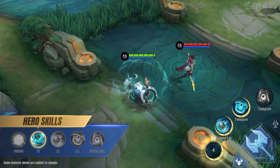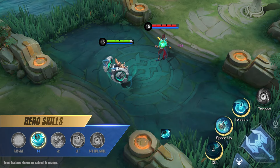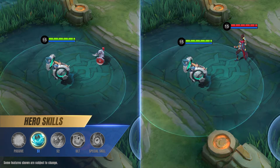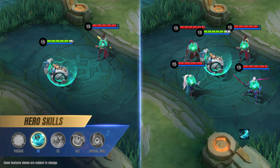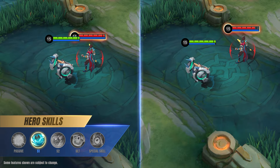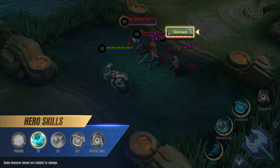First skill: Crash Course. Chip overcharges his hovercraft and rams it into the ground, dealing magic damage to nearby enemies and applying Chip's mark to enemy heroes hit. Chip will gain a shield if this skill hits an enemy hero, and each additional hero hit strengthens the shield. Chip's next basic attack also becomes ranged and will hit all nearby enemies that have Chip's mark, detonating the mark to deal magic damage and briefly stun the target.